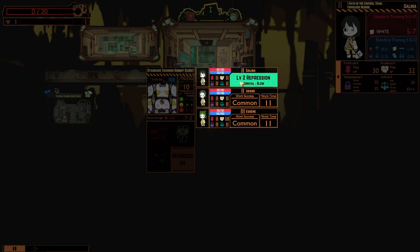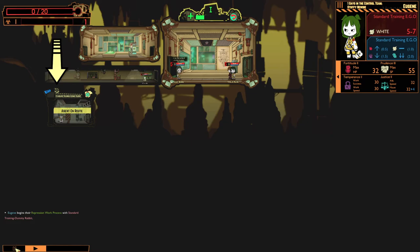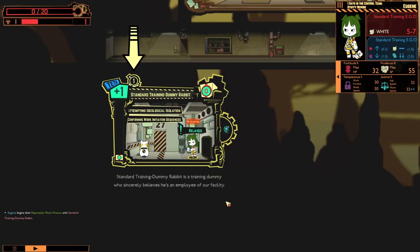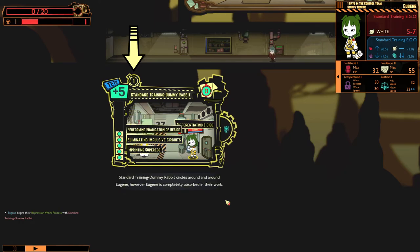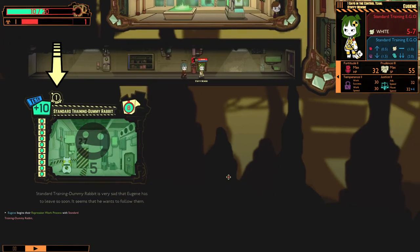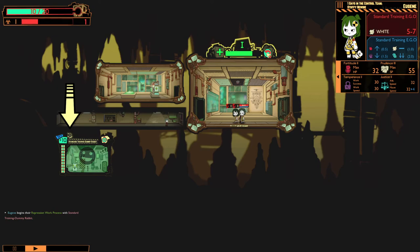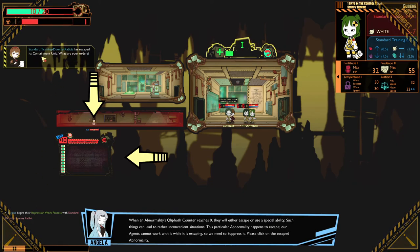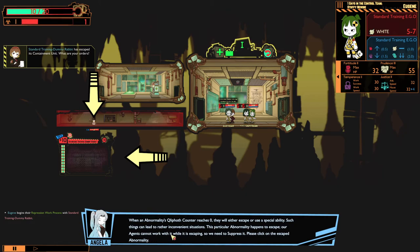Why don't I have the work success info? Well, I guess the training dummy bunny will not be happy about being repressed. He's actually fine. When an abnormality's Clifford counter reaches zero, they will either escape or use a special ability — such things can lead to rather inconvenient situations. This particular abnormality happens to escape. Our agents cannot work with it while it's escaping, so we need to suppress it.